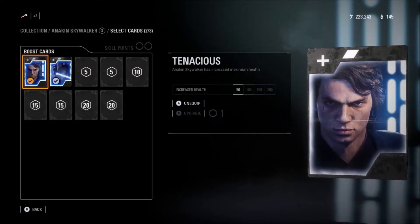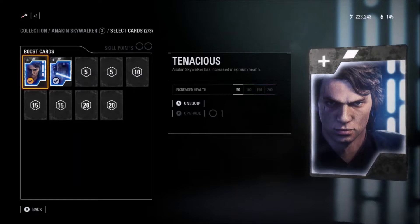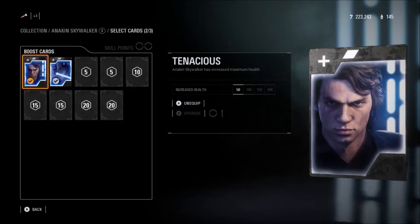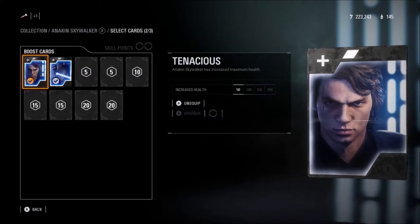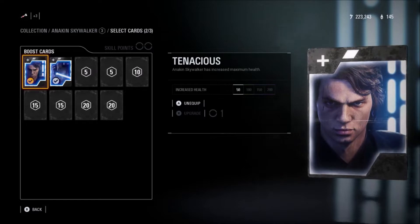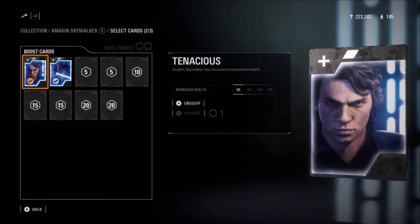It makes sense because Darth Vader had a thousand health at the start before they reduced it. It sort of makes sense to give Anakin more health because this is him at his full potential — before he became Darth Vader and lost his legs and everything. This is the Anakin that could have been, basically.